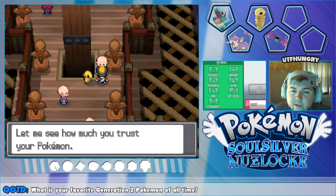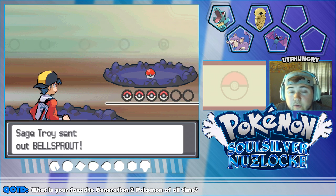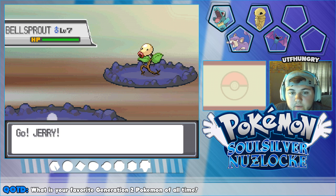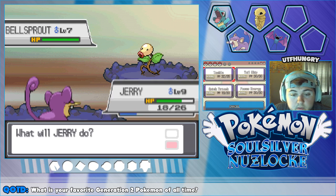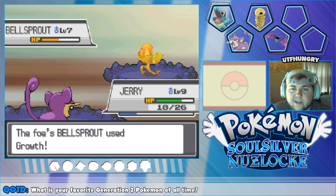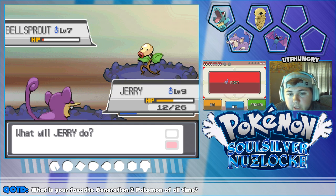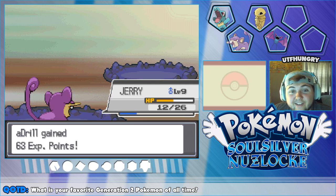Let's battle this next guy. I probably should have healed Jerry but it's whatever — I'll heal him right after. If we really need to, we have Squire with a few Supersonics left to stall. Oh boy, level seven Bellsprout — I'm just scared right now. Jerry should be fine. Quick Attack — it's going to use Growth. It'll probably do a bit of damage, but we go for another Quick Attack — halfway! He's done next turn. He's not done... oh god, Jerry! Okay, Jerry's got this, Jerry's good — critical hit!